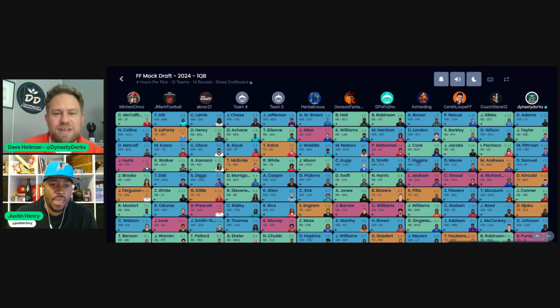Make sure you go follow him on TikTok — he's always breaking down teams and letting you know who to pick and who not to pick. For this mock draft it is a standard one-quarterback PPR 12-team league, two receivers, no premiums. Justin's going to take the odd picks and I'm going to take the evens.